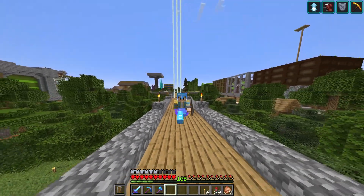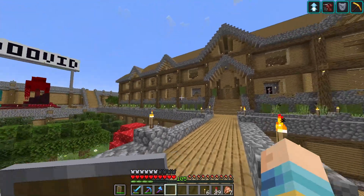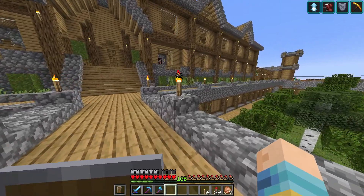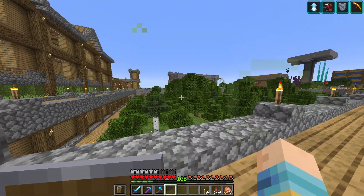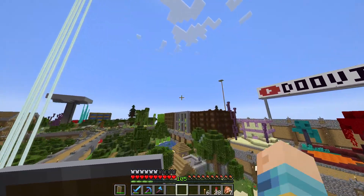Every single villager has higher prices now because I got in a few fights with them, both accidentally and on purpose. Also, I started this episode with a full durability diamond axe and now it is down to 65 durability, which means I have mined over 1,500 blocks. The longer this episode goes on, the less I actually know about how long it's going to be. What I know is that right now it's not long enough, and my island isn't finished yet.